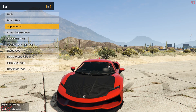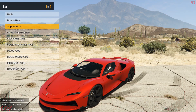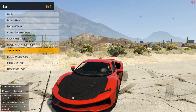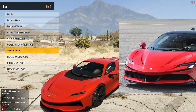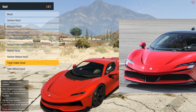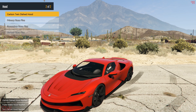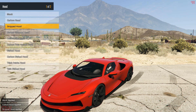Next we have the front hoods — quite a few options here. The striped hood looks so much like the real life one. We have different other options as well, but the striped hood is what we'll be choosing for this build. The triple intake hood is also good, but like I said, we'll be sticking to the striped hood for this build.